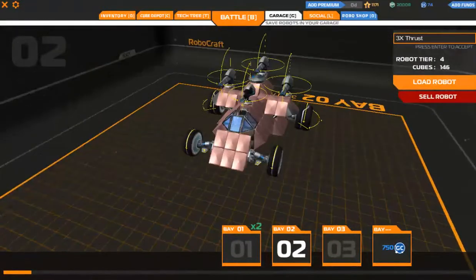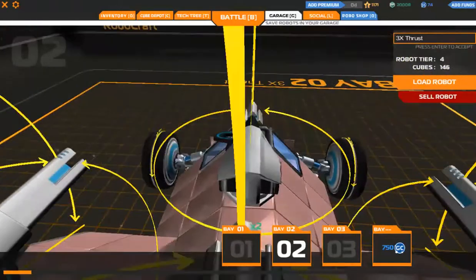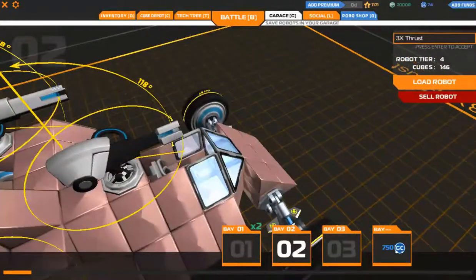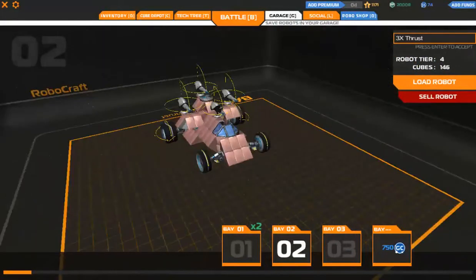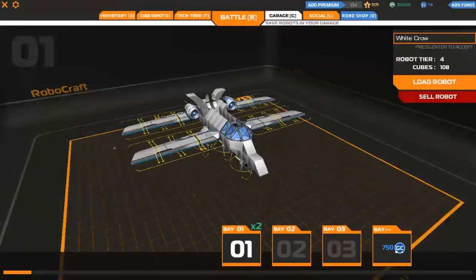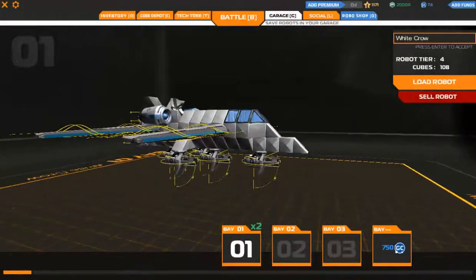I had to remove one of the main weapons so I can remain in tier 4. And this is how the White Crow looks — I'm not sure if it looks different from last time.